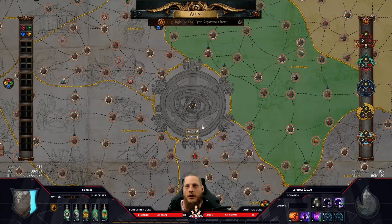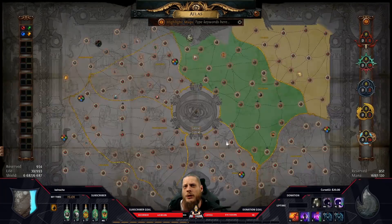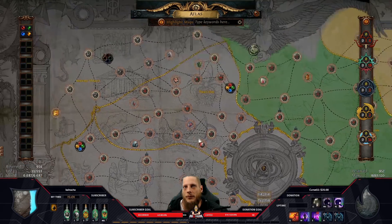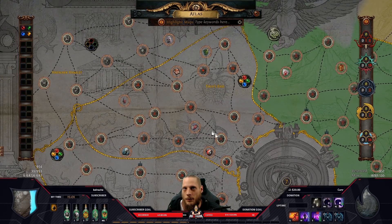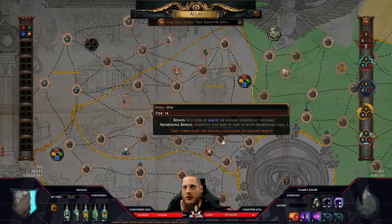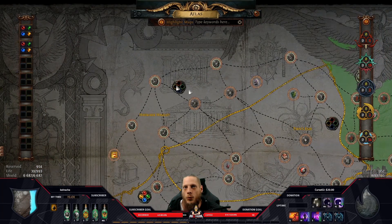The quest line will tell you to go to one of the outside regions and start mapping there. Maps are connected by lines — adjacent maps are one tier higher. For example, you start at a wharf map, find a strand map connected to it, one tier higher, and work your way toward the outside of that region.